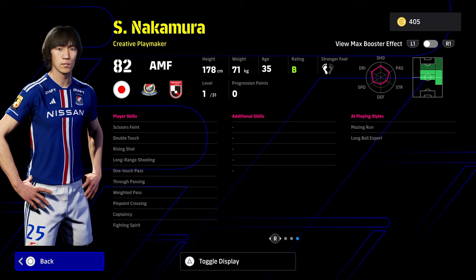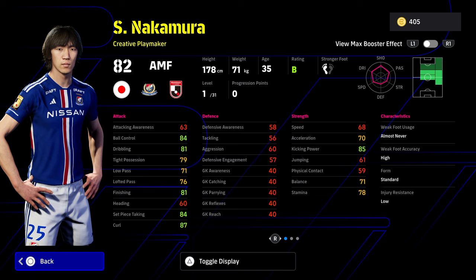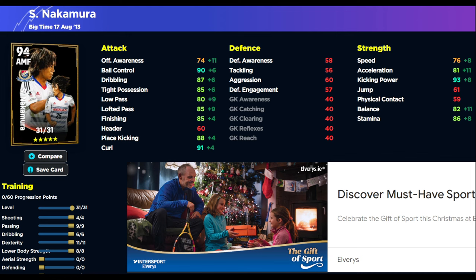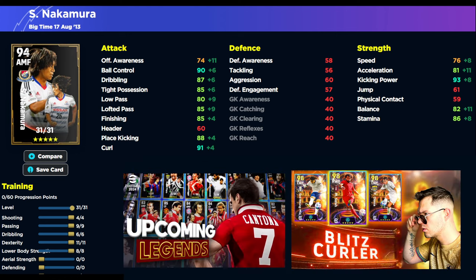I do feel like this card is probably one of the better options. It goes to 31 levels. This is the build that we have actually gone for with him. So this build that we have here is going to be kind of taking the plus 5 into consideration. Because you're going to have the ball control, dribbling, and tight possession. Tight possession is key for this card in my opinion. Plus 5 onto that, if you are taking those steps into consideration.